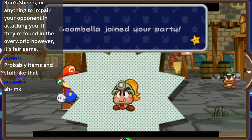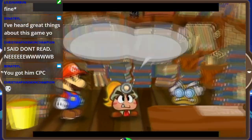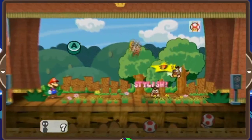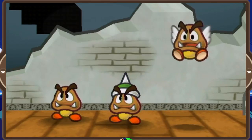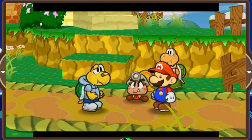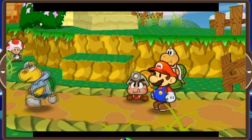Goombella is the first partner you have access to in Paper Mario: The Thousand-Year Door. Without Mario, she's kind of just a one-trick pony, and I'm not just talking about her ponytail. She's really only good at head bonking, and that's going to be really limiting against spiky enemies and anything that can't be attacked from above. Compared to Koops, there really isn't much else to say about Goombella.